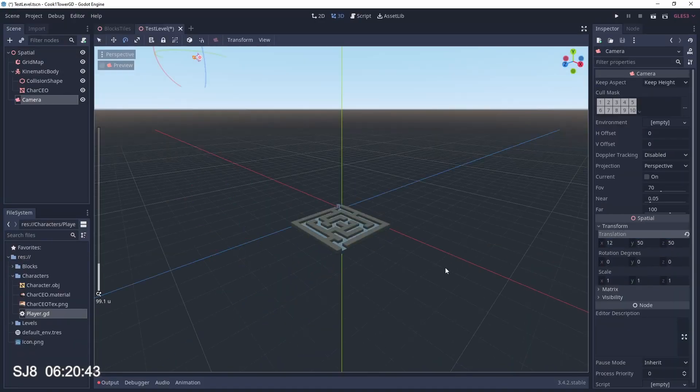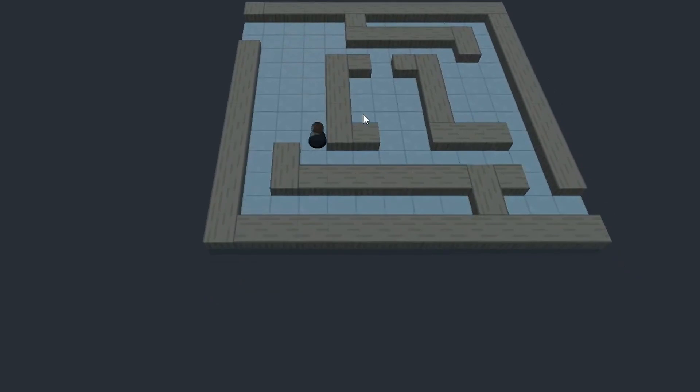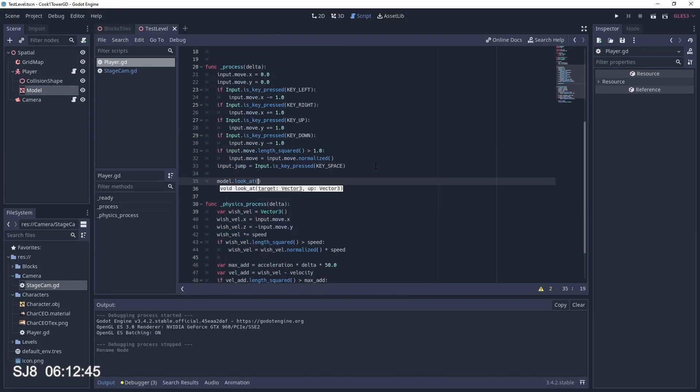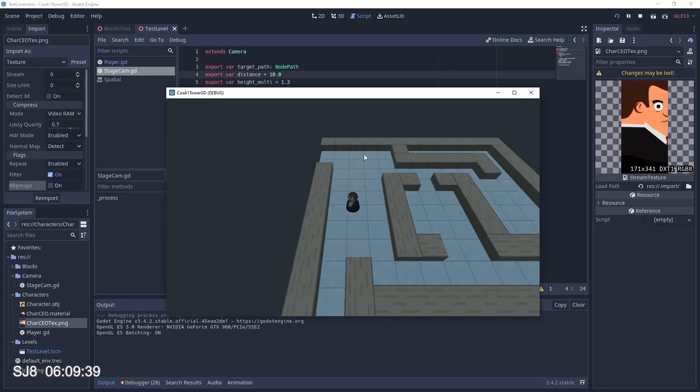I also wrote rough code to get the camera to look at the player and made adjustments to the level to give more room to move. Then I added code to make the character face the direction he's travelling, and a little smoothing code so he doesn't start and stop immediately — making movement feel more fluid.